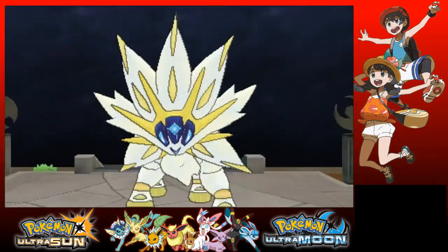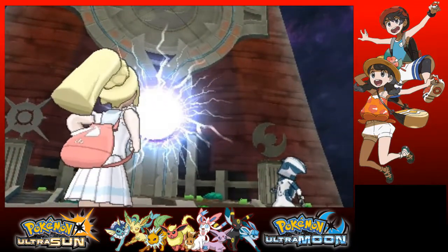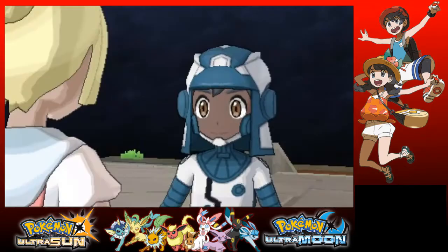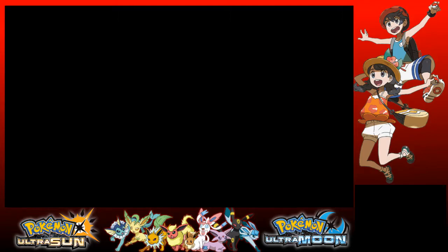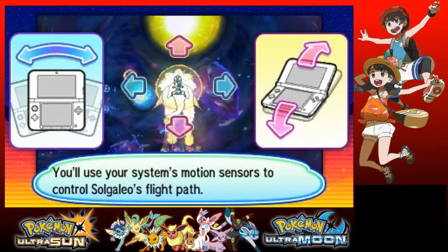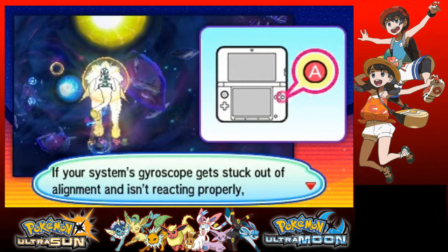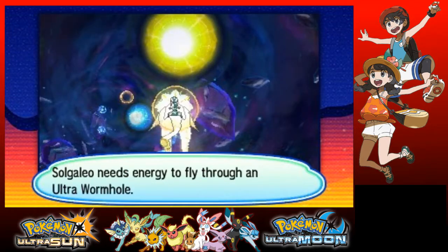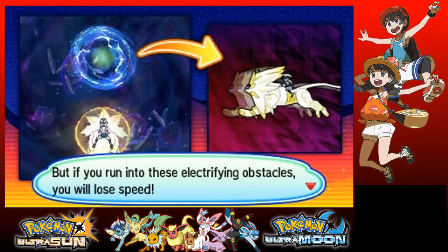Where did this thing come from? Where did Sogaleo actually just come from — you didn't catch it in a Pokeball, what? With Ultra Warp Ride you can ride on Sogaleo to travel through ultra wormholes, try to reach warp holes that will lead you to other worlds. You use your system's motion sensors to control Sogaleo's path — tilt the system up, down, left and right to control the Pokemon. If your system's gyroscope gets stuck out of alignment and isn't reacting properly, move back to a neutral position and press A to reset. Sogaleo's energy to fly through a wormhole — absorb round balls of energy and you will fly faster. If you run into obstacles, you'll lose speed.